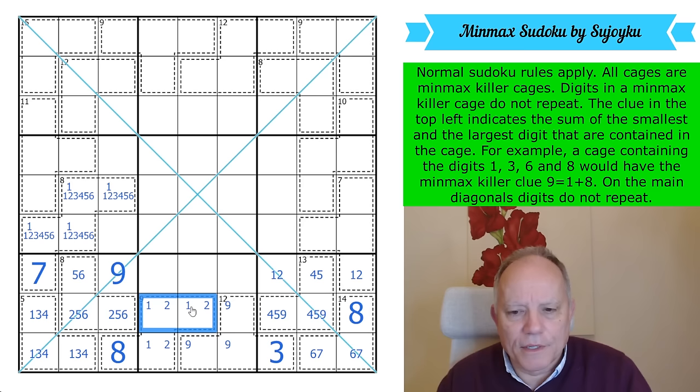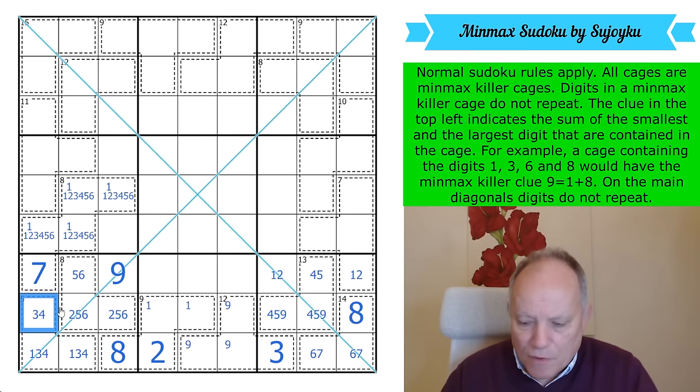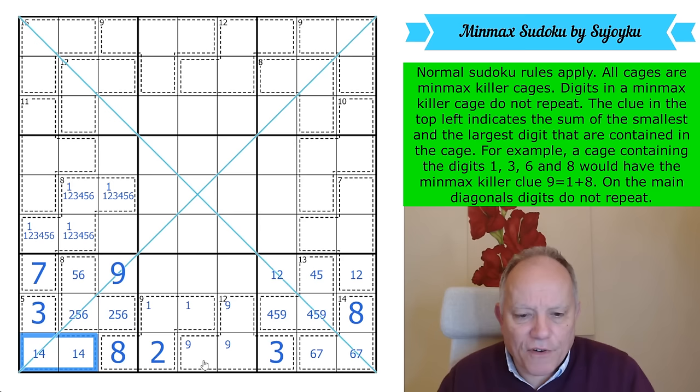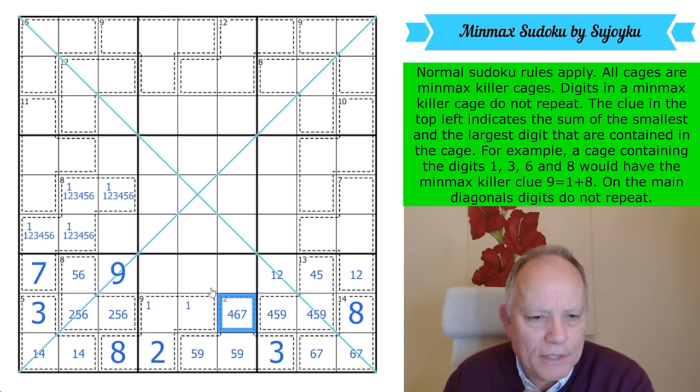Therefore the only possible 2 in the bottom row is there — definitely a 2. There's a 1 in one of those cells. Given that 3, that's a 1-4 pair. This is now a 9-5 pair. This digit can be anything except 1, 2, 5, 9, 3, or 8 — so candidates are 4, 6, 7. The bottom section was clearly where all the good work could be done.